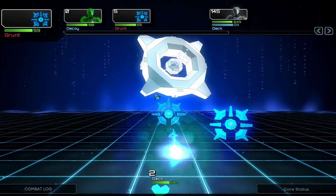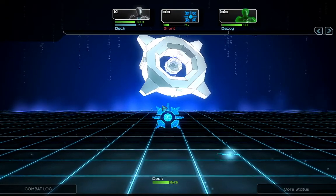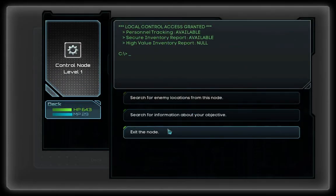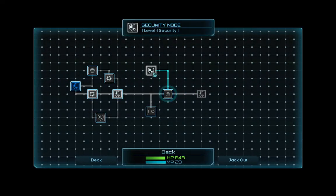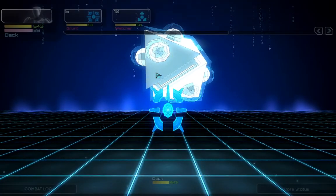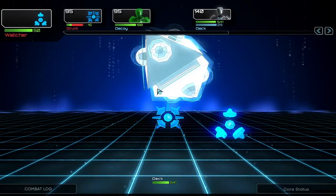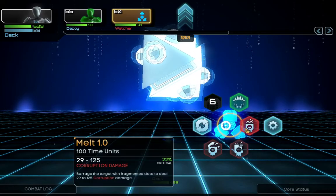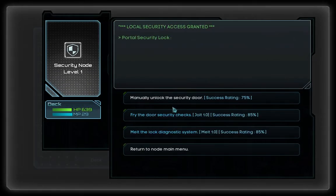It will probably just let us search for information, but maybe get access to another security node. Nothing here. There's this place, and from there we can drill to another node. I should have saved the output — but it's very nice, the little thing we did with jacking in. Unlock the doors linked to this node — let's melt it.